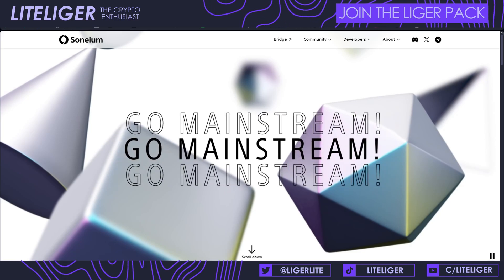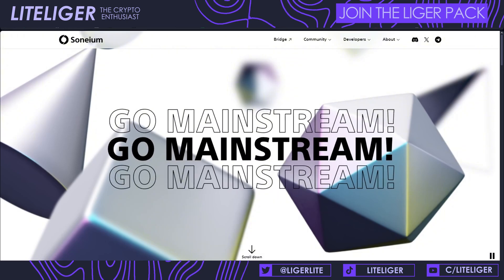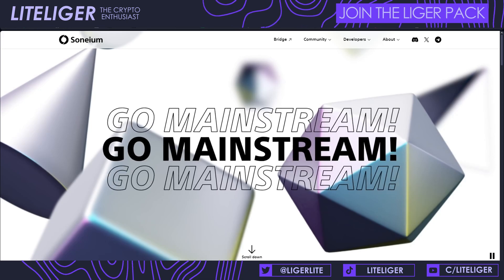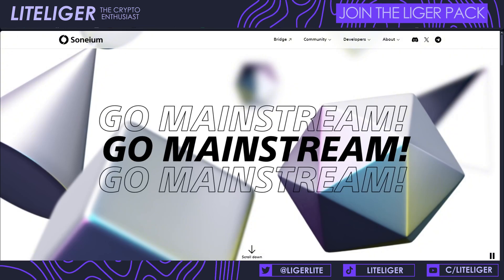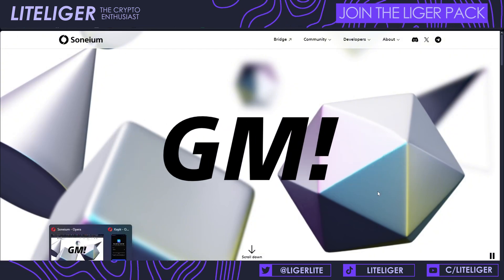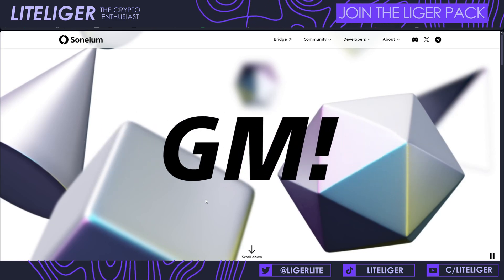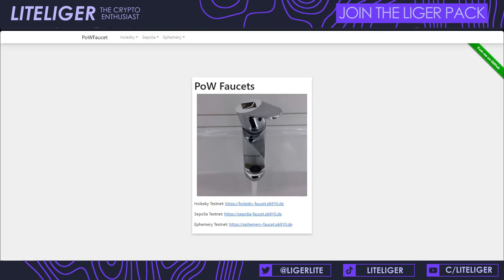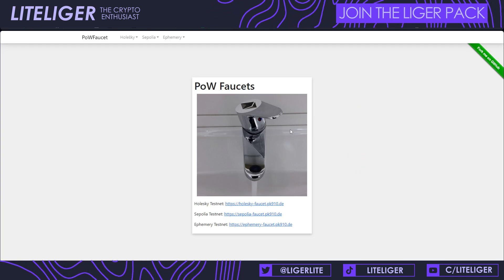This is a prime opportunity for people who don't have much money to farm high-quality airdrops. It's a great speculative entry in my opinion because Sony already has significant brand power compared to some of the other failures this year like Blast, Mode, and zkSync, which have frankly underperformed. Everything we're doing here is going to require Ethereum from the Sepolia testnet, and one of the easiest ways to get that is the proof of work faucet.